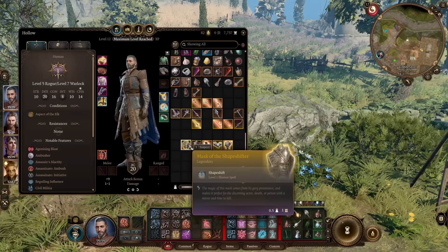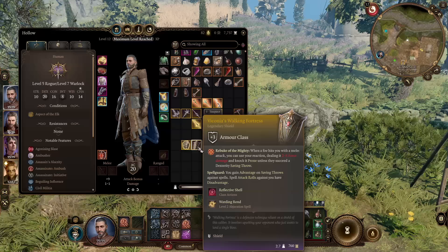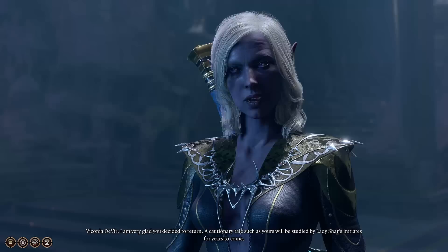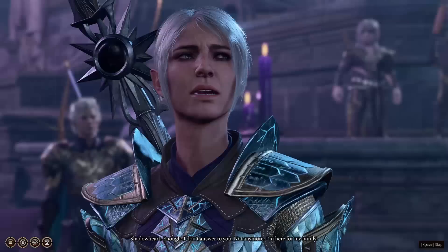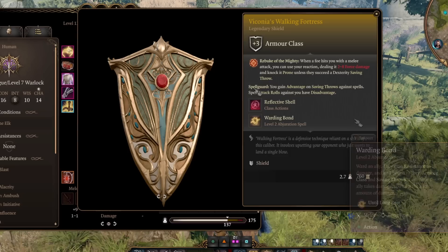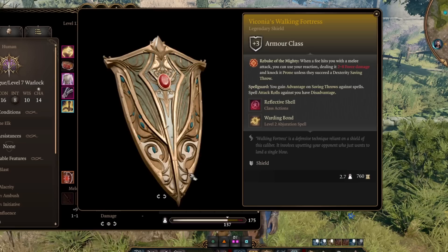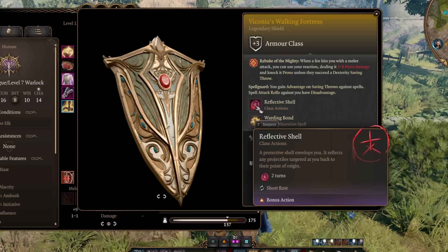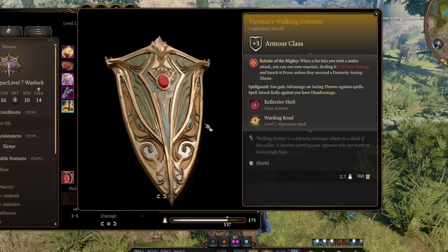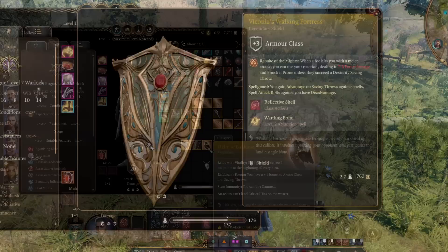The easiest Act 3 armor to get is Viconia's Walking Fortress, a legendary shield dropped by Viconia herself, the Mother Superior of the Shar cult. Find her in the House of Grief, northwest in the lower city — interact with her and defeat her in the combat encounter and she'll drop it. As a shield it's fantastic: plus three to armor class. It comes with Rebuke of the Mighty — when a foe hits you with a melee attack you can use a reaction to deal force damage, also knocking it prone unless they save. It has Spell Guard giving advantage on saving throws against spells, and enemies have disadvantage. Its best feature is Reflective Shell — once per short rest as a bonus action, a two-turn buff reflects projectiles targeted at you back to their origin. Easily the best shield in the game.